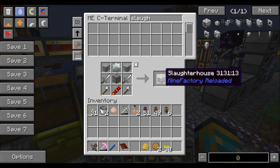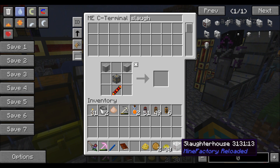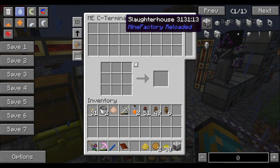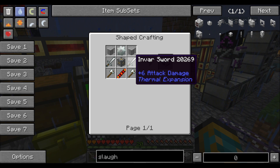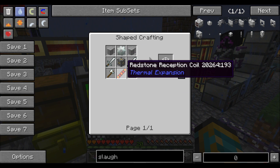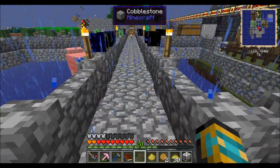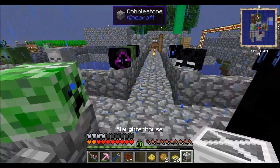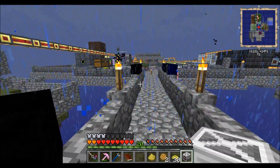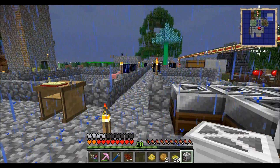We're back — it turns out we needed a slaughterhouse to get pink slimes. We crafted it up: it involves iron bars, swords, iron axes, iron gear, machine frame, redstone reception coil, and two plastic sheets — somewhat complicated but not too bad. Now we need to figure out where to hook it up and what we're going to slaughter.